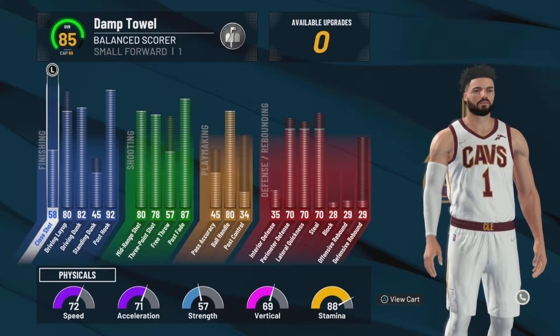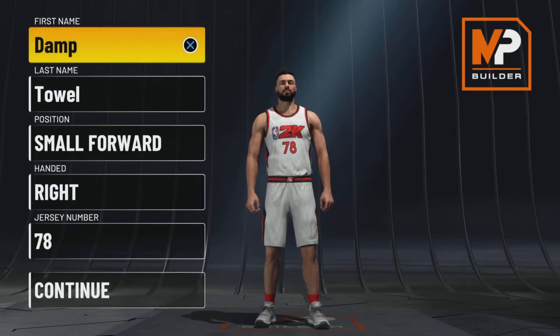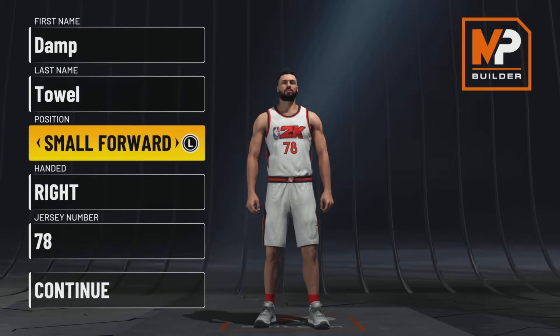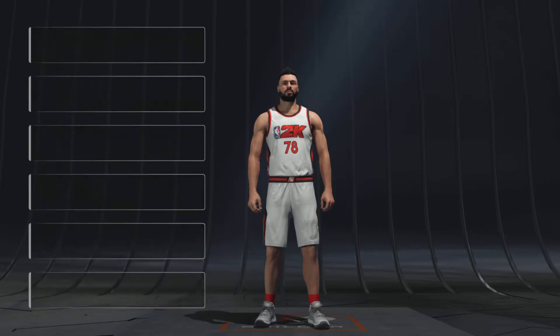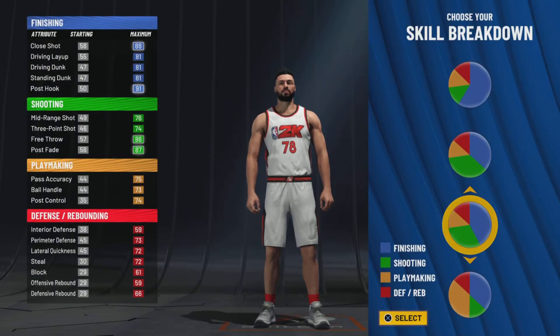This is my Jason Tatum build, so let's hop straight into it. You're gonna want to go small forward — this is the only way you can get the name that I've seen. I know Tatum plays power forward IRL, but if the Celtics had a decent power forward, he'd be playing small forward and Jalen would be shooting guard. So you want to put it at the small forward position.